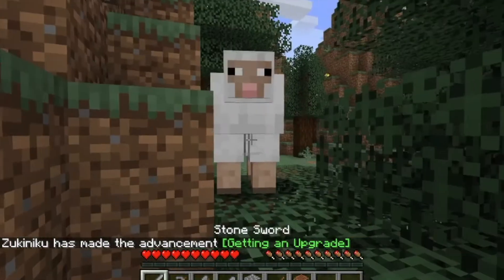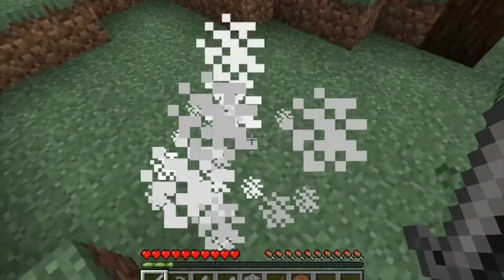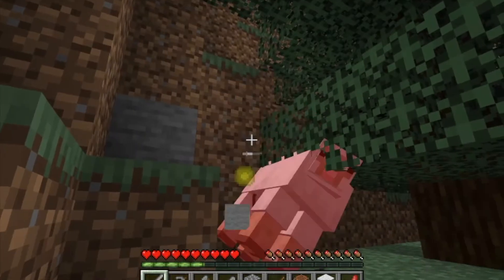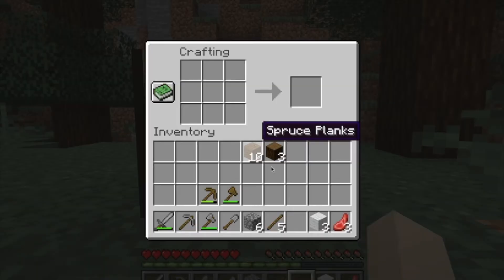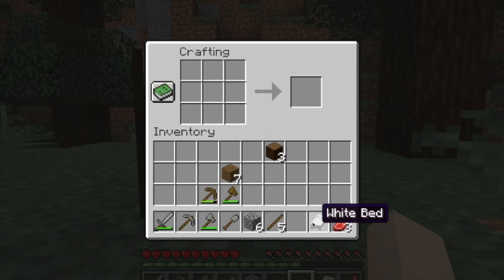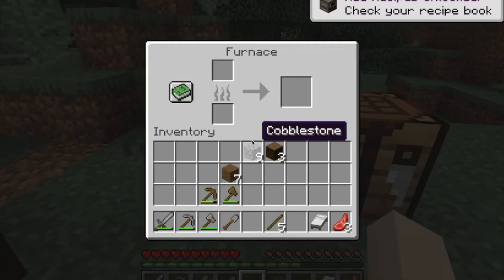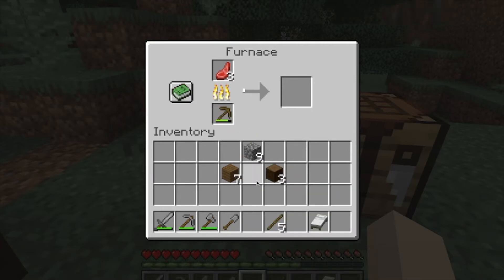We're going to have to make the first sacrifice. I'm sorry — well, I'm not sorry. There are more. And a third one. Goodbye. They'll make a nice bed. I will think of them when I sleep in this bed. And I can also make an oven from all the cobble that I just gathered, and we can cook up our nice tasty mutton. Mmm, not bad. Get rid of those, I don't need those anymore.